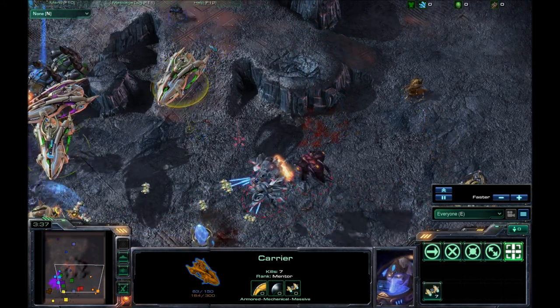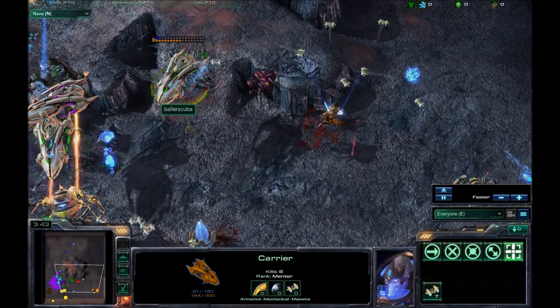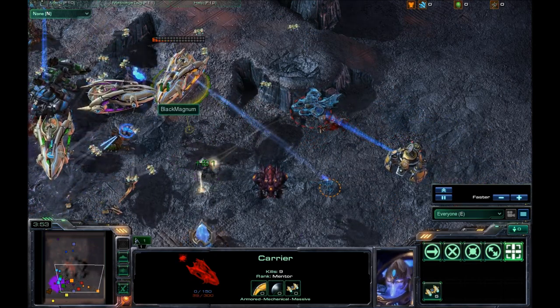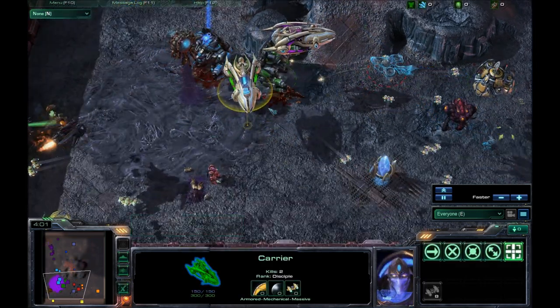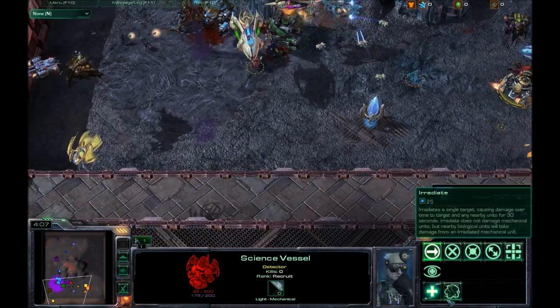Your units are gonna die — there's not much you can do about it. The best you can hope for is to try to focus down anything that's attacking you, and then go for anything else. I'm not exactly sure what happened here — that one seemed to change color on me. I still don't know exactly what caused that; maybe it's something from the science vessel.